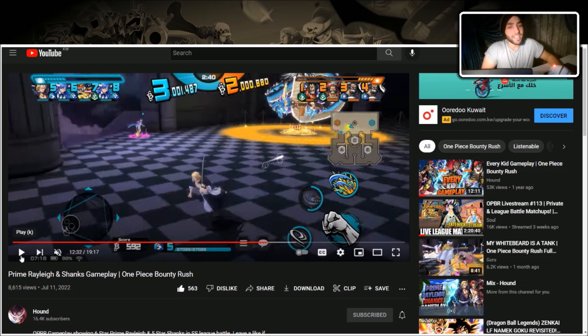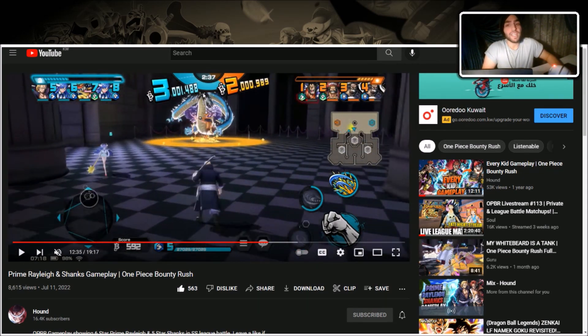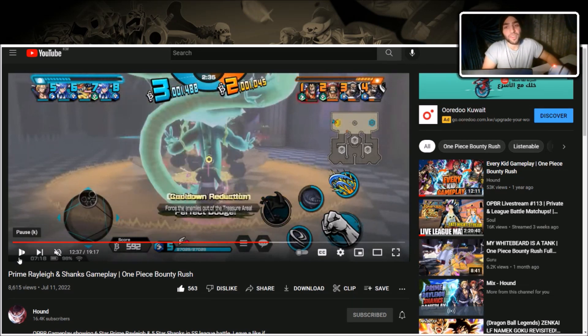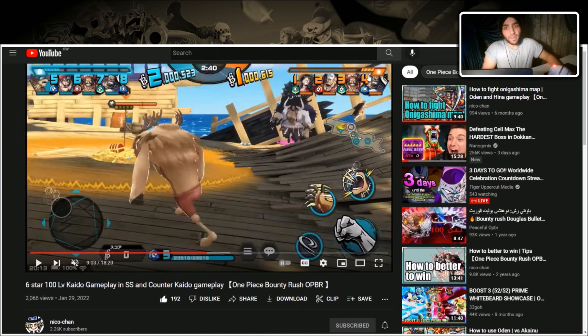When to dodge Kaido: shout out to Hound — unlike Kainu where you watch for the hand, with Kaido it's when his head is in the air. When his head is up, start dodging. If you have a good connection you can even start dodging as his head comes down. Boom — nice free perfect dodge. Above 80% treasure fill, Kaido cannot get knocked back or stunned, so timing the dodge is especially important.